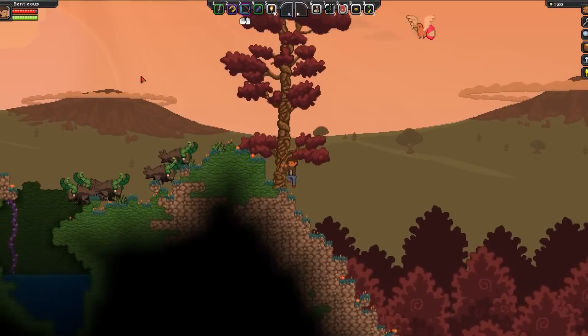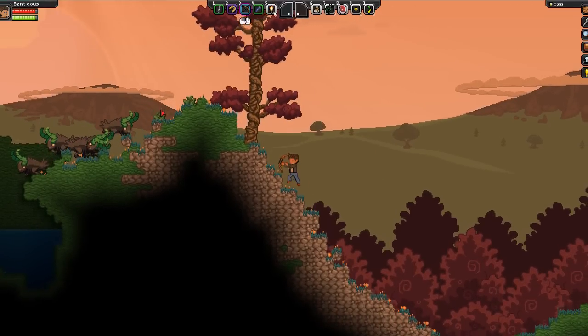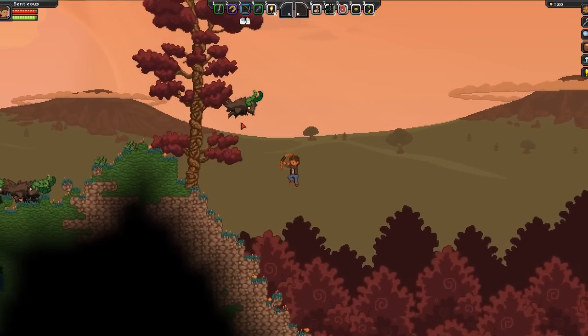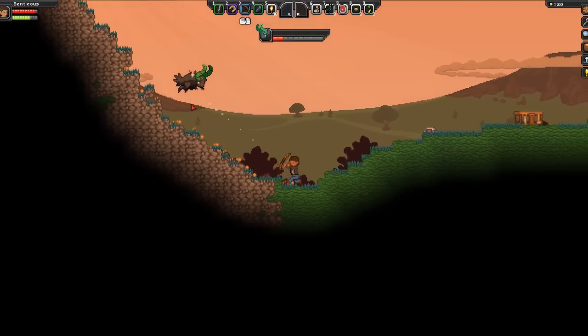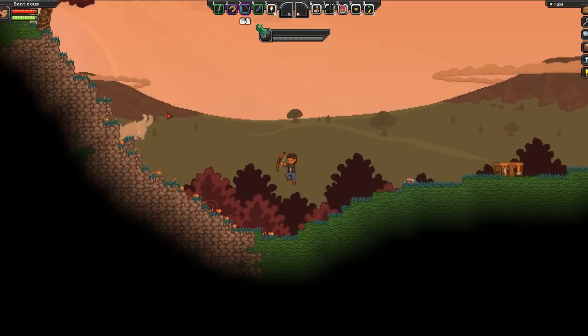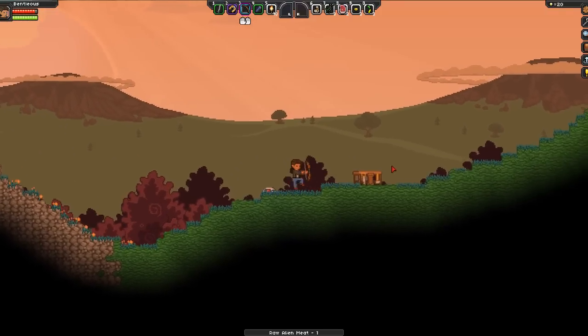Alright, good — we're healing. Awesome, we got ourselves a bow. Looks like there's quite a few of you guys over here. Okay good, we got arrows. Uh oh — get away from me buddy! Get away, I have a good shot. Ha! Ooh — meat! We got alien meat, perfect, that's what we were looking for.